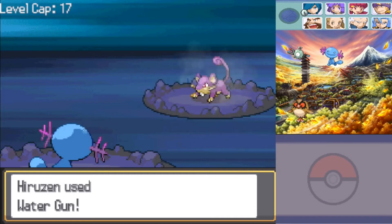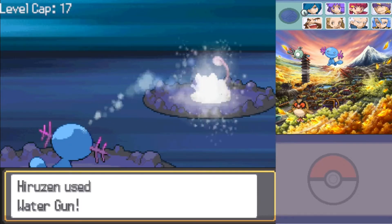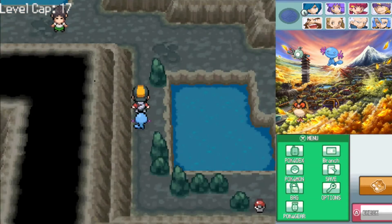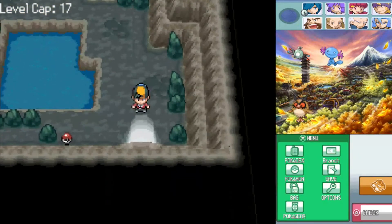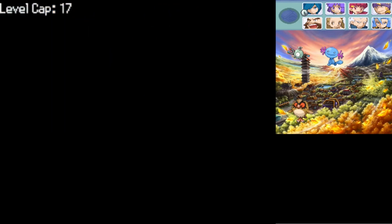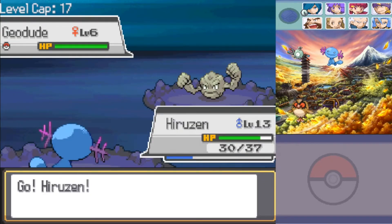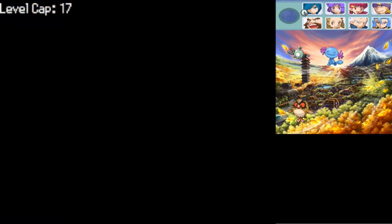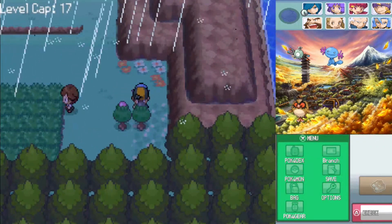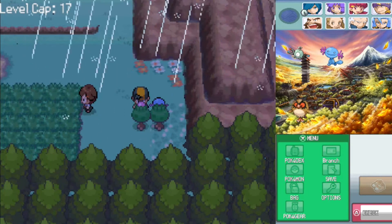We've got seven levels in this cave. The reason I'm kind of holding back on using Hoothoot is because I'm going to let Hoothoot handle pretty much the entire gym. Hopefully - the key term is hopefully - if Hoothoot can handle the gym and go into the actual gym battle at level 17... if it goes over the cap in the gym battle itself, that's fine. But if it goes up to level 18 before I fight Bugsy, I'm not allowed to use it.